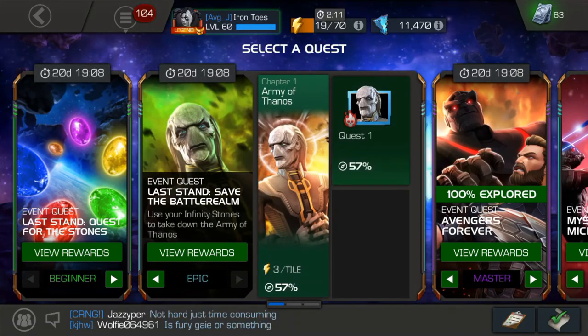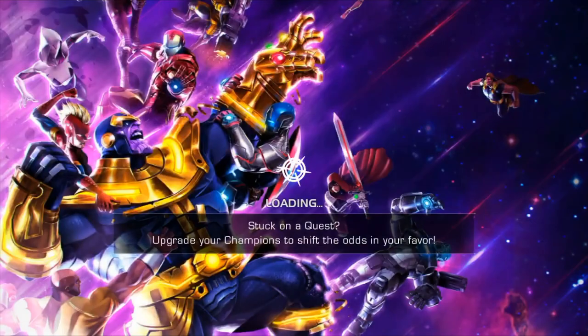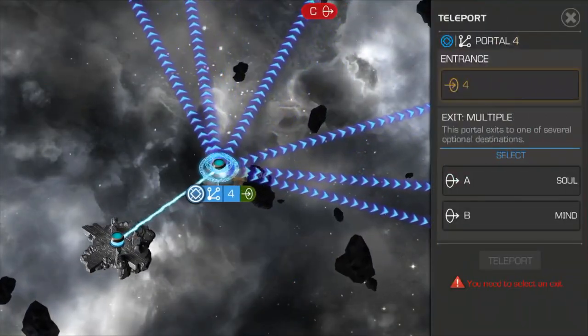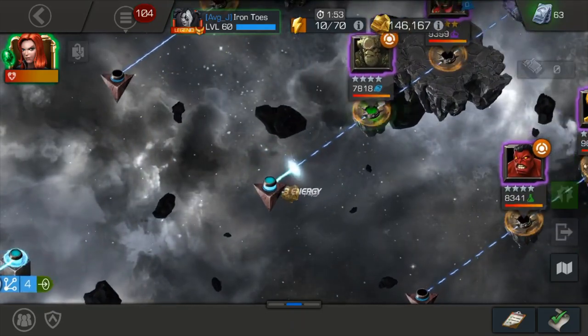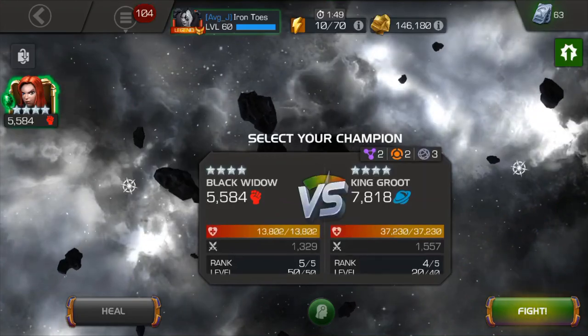This week's Ebony Maw quest to save the Battle Realm is with the Time Stone, and the Time Stone gets equipped to Black Widow. For this particular quest, I had to level up my 4-star Black Widow, because only a lucky few of us actually have a 5-star version. Her signature level is pretty low, around 20 or so, so let's give this Epic Mode a go.